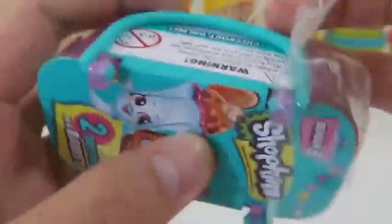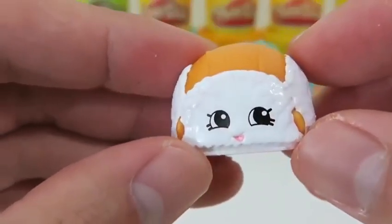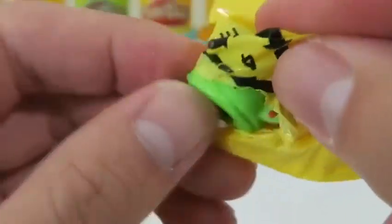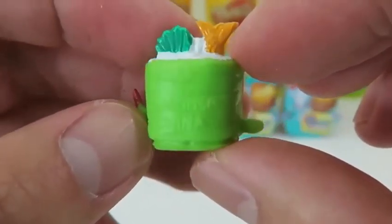That previous basket was pretty good! I hope we see similar results with this one. Nice, we got Flappy Cap again but in a different color — now I have two fuzzy warm hats! Whoa, this is crazy! I found Susie's Sushi and Flappy Cap together a couple baskets ago, and now we found them again but in different colors!